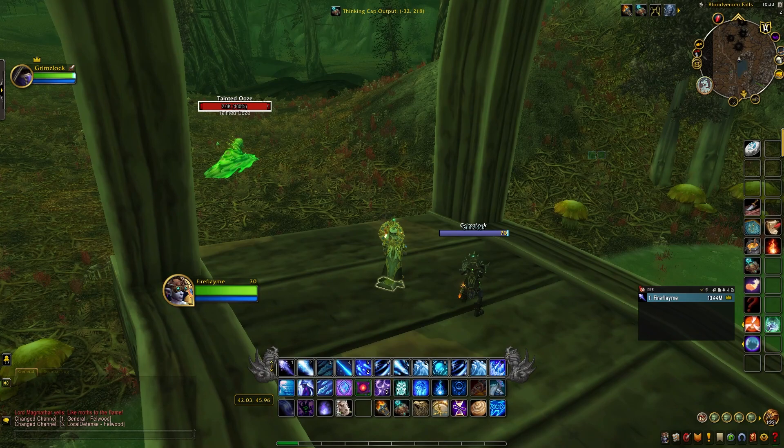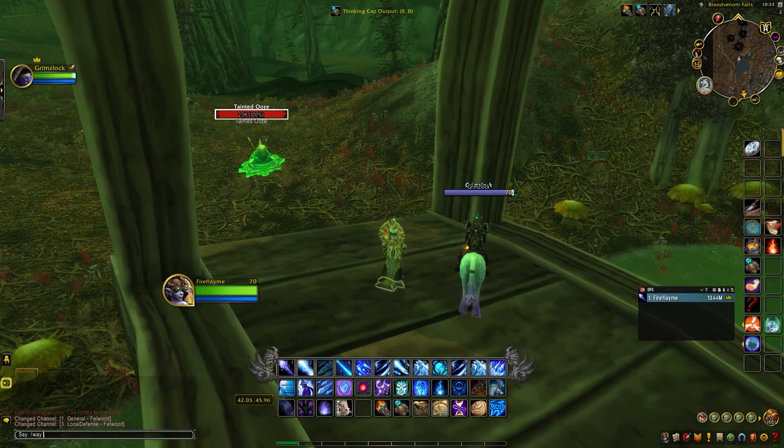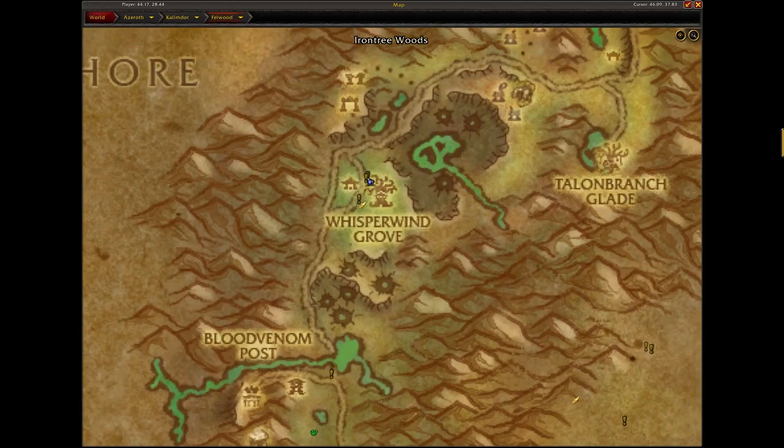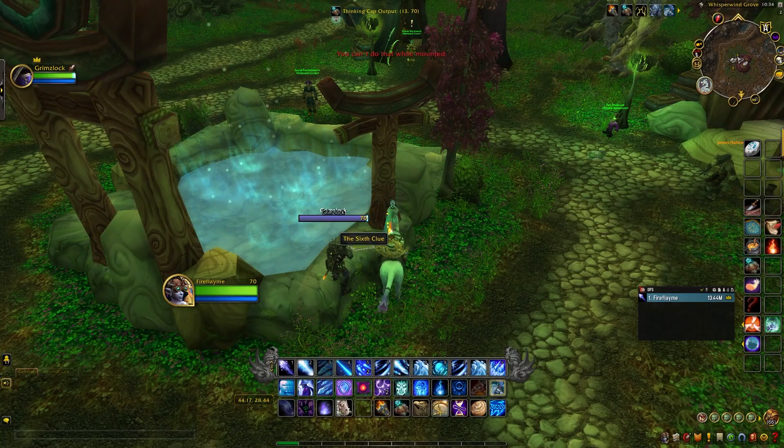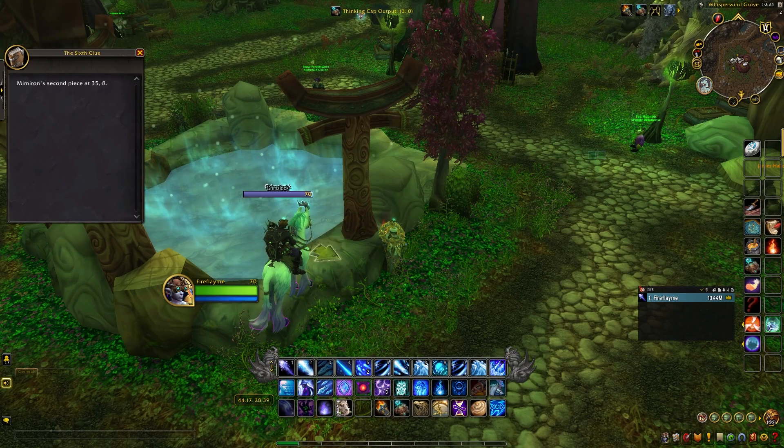We need to go to Blood Venom Falls, which is located in Felwood, where we are going to find the fifth clue. This one is going to be on the dock right here and you have to have your thinking cap on if you want to do this next part on your own. It's going to bring us to the Moonwell in Whisperwind Grove, which is going to have the clue right here on top of the Moonwell. Lastly, it is going to bring us to Iron Tree Woods where you are going to find a water elemental.